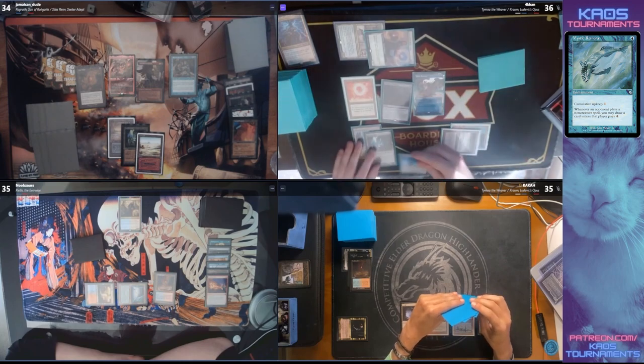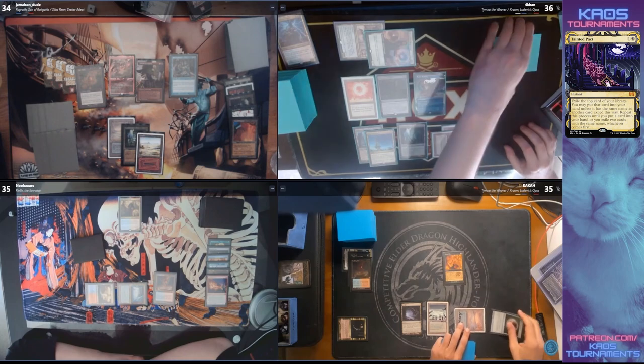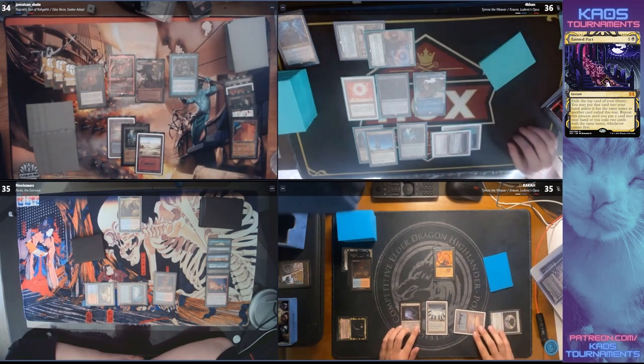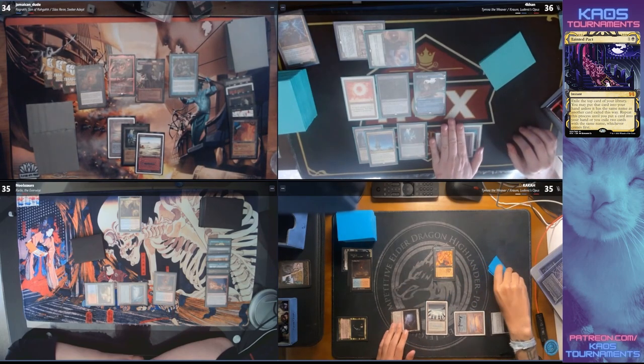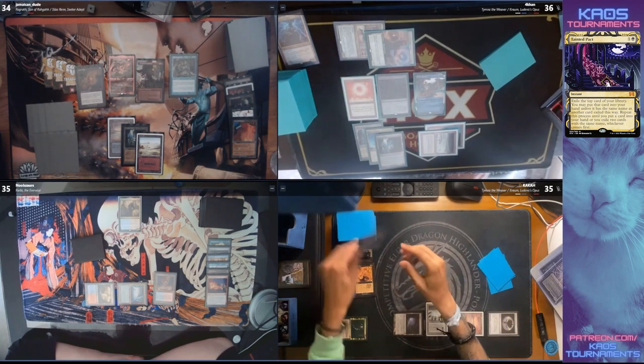It's kind of crazy just how much they're able to get off these two commanders. Kram was a little bit fringe before the printing of Jeweled Lotus, but since then it has been frankly disgusting — it has been in a lot of decks. Forkhan is in a brilliant spot right now.